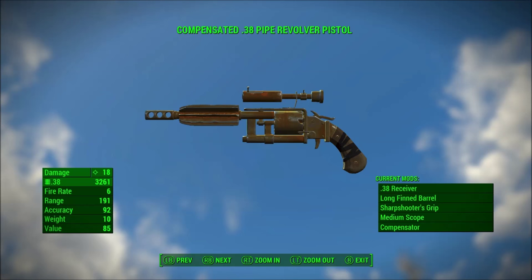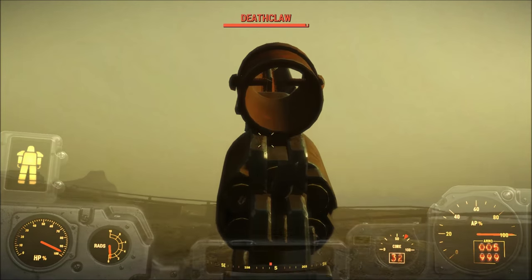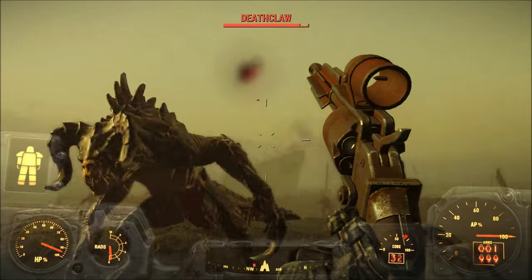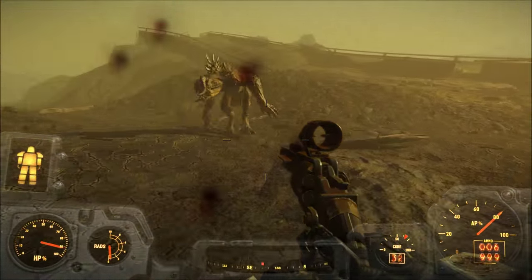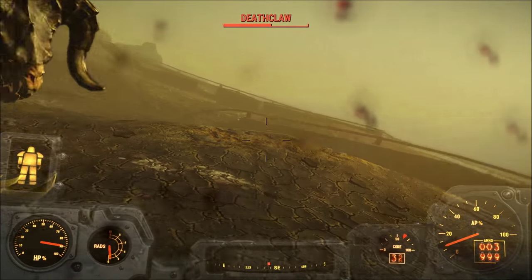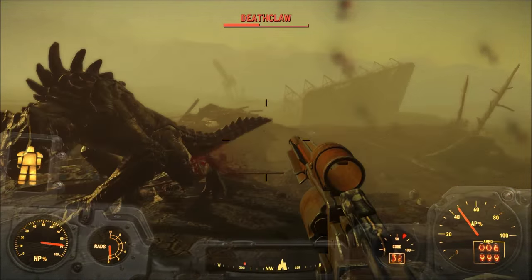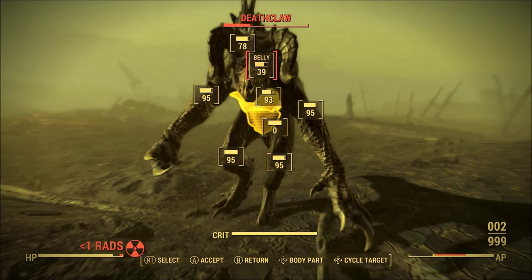Number 1, the pipe revolver upgraded to the .38 receiver. What a boatload. Look at this pile of shit. This gun is actually worse than the completely normal fully upgraded pipe pistol. The fully upgraded pipe pistol deals 19 damage per shot, while the pipe revolver upgraded to the .38 receiver deals only 18 damage per shot. To me, this is a total mindfuck, as the .308 version of the pipe revolver is actually kind of good. How could you make the pipe revolver worse than the pipe pistol? It just seems impossible. I hereby decree that the pipe revolver might just be the worst pistol and handgun in Fallout 4.